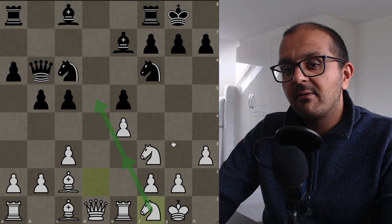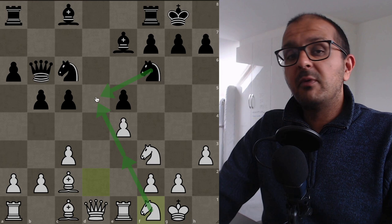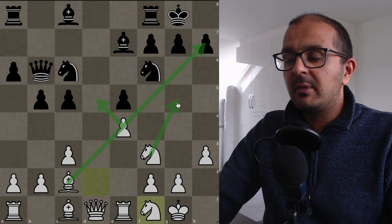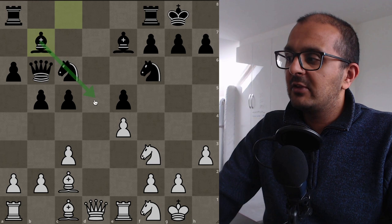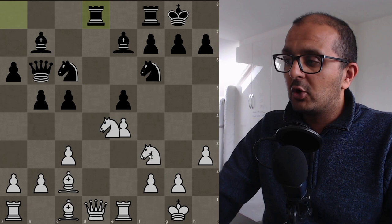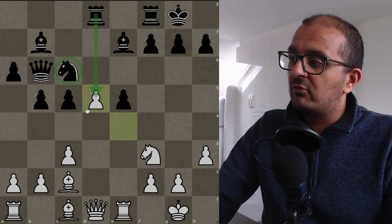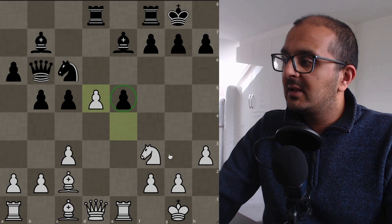You might think: outpost, who cares? If that knight goes to d5, I'll just remove it with my own knight. The problem is that after e takes d5, this bishop is going to be liberated — it's going to stare at the h7 pawn, knight g5 is going to be a threat, and there'll be all kinds of tactics. After bishop b7, we have knight to e3, rook to d8, then knight to d5 — the queen is hanging. After knight takes d5, e takes d5, the e5 pawn is hanging and knight g5 could attack h7.